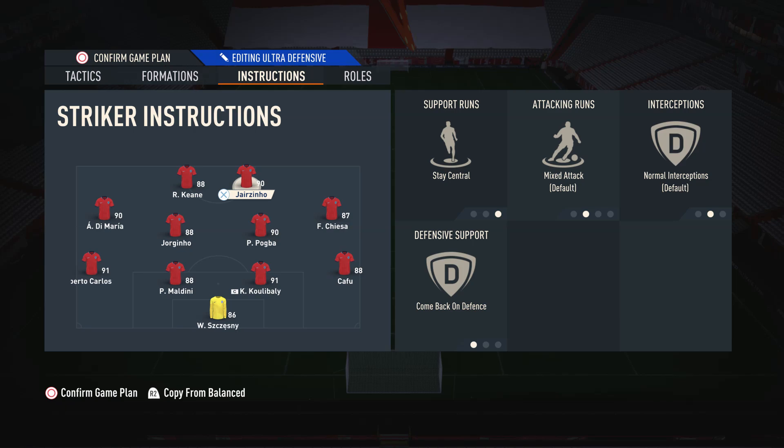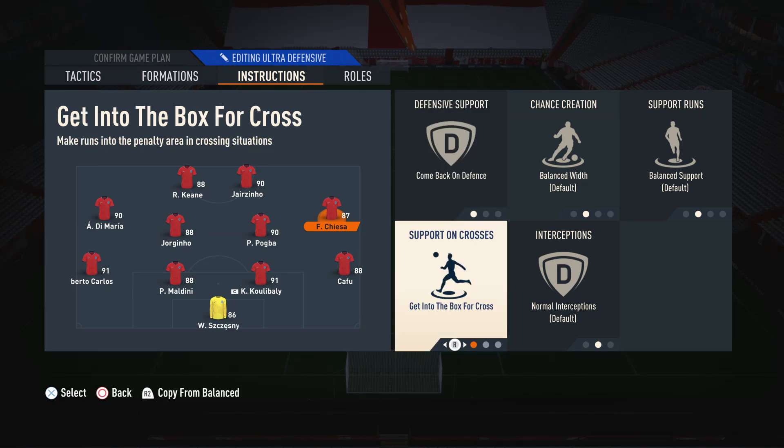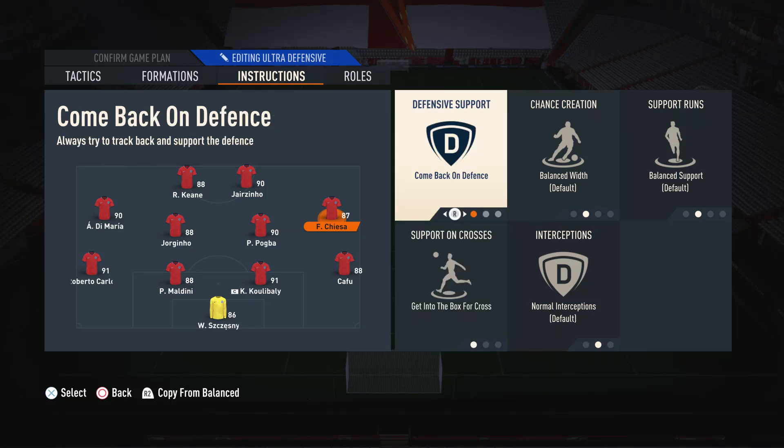For both the left mid and the right mid, we have come back on defense and get into the box for cross. We have them on get into the box for cross so they're always making those transitional runs to get involved in attacks near the penalty area. If you have them on balance crossing runs, sometimes they're very passive and don't really get involved. By putting them on get into the box for cross, they make those runs to get more involved — it doesn't mean you have to cross the ball to them, it just means they have those movements. Come back on defense keeps them in better positions when we don't have the ball.